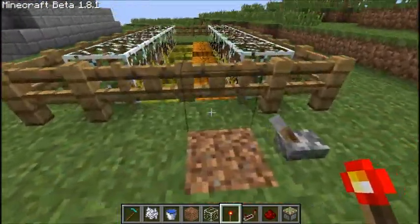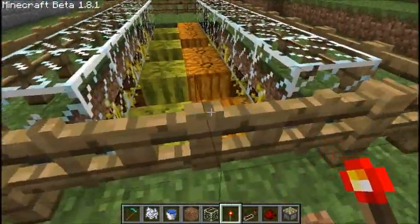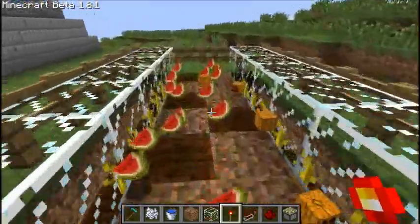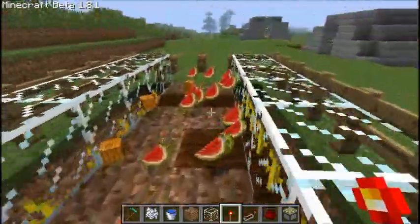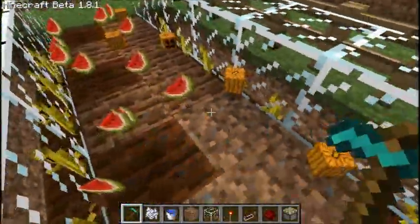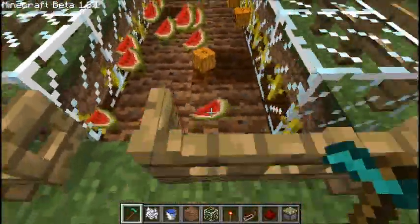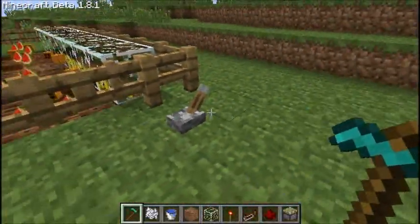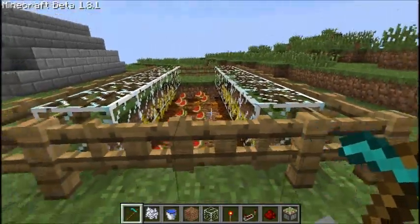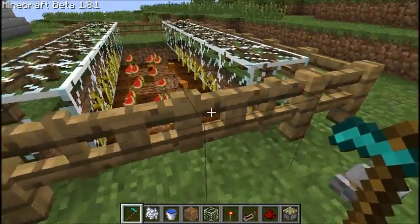Let me show you how this one works real fast. Walk up — you notice that it looks pretty good in there. You want to take stuff, flip the switch, head on in, get all your loot, and before you leave you fill the land, close the gates if you want to, and put the land back down. You should be perfectly fine after that.